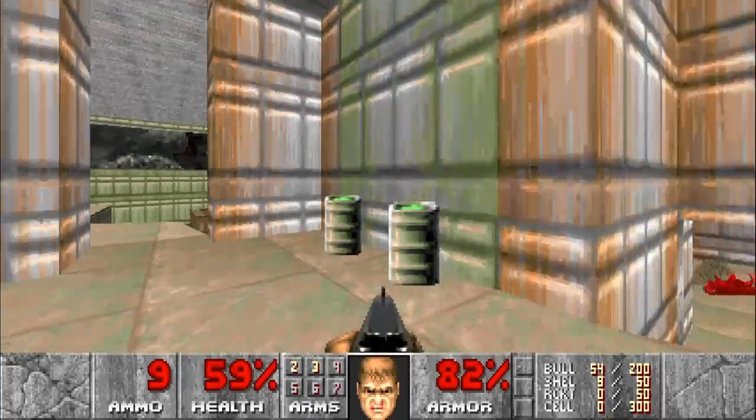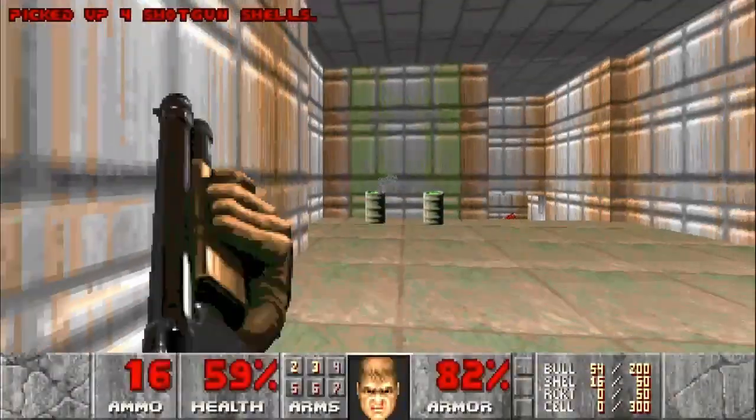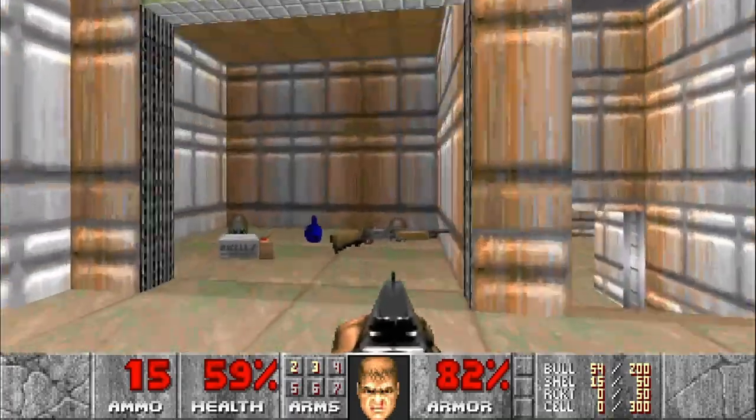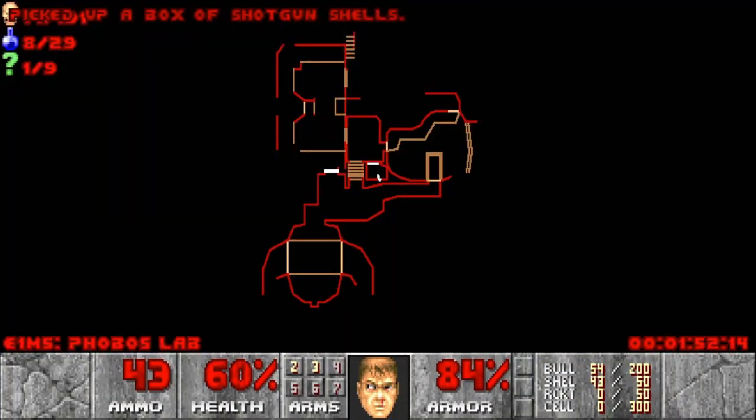And anyone coming from up above — you'll notice a green wall behind two barrels here. If we go in there, we get our ammo replenished that we used so far, as well as our first secret of the map.